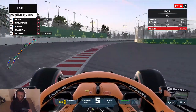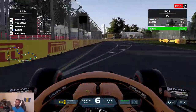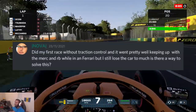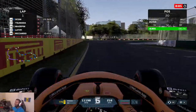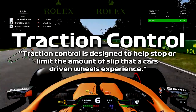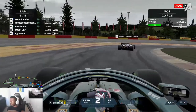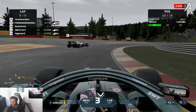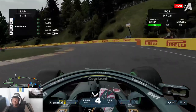So how do you drive without traction control? Whenever I hear people talking about assists and which assists are the hardest to take off, traction control is almost always at the top of that list, and there's a good reason for that. Traction control is designed to help stop or limit the amount of slip that the car's driven wheels experience. In an F1 case, TC would limit the amount of wheel spin your rear tyres experience on the exit of a corner.